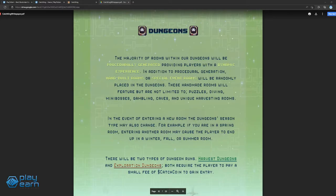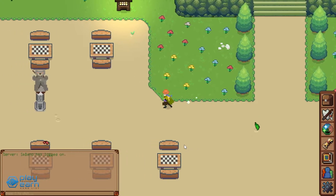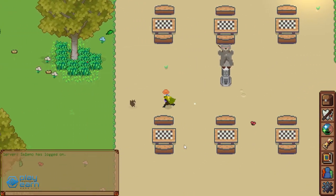Dungeons are procedurally generated to provide players with a dynamic experience. There can also be randomly placed hand-built rooms or special event rooms throughout, which can be puzzles, diving, mini-bosses, gambling, or other unique rooms. Each dungeon also has a season from spring to winter, and entering another one can cause the season to change.